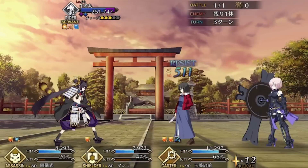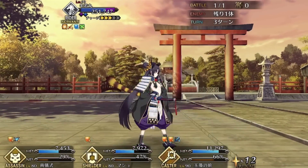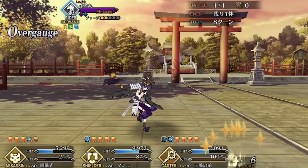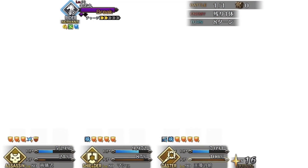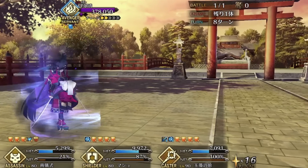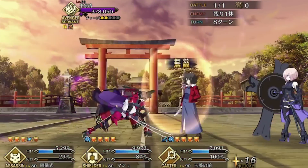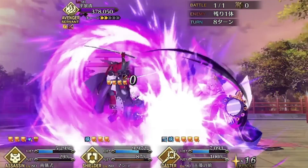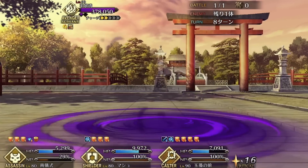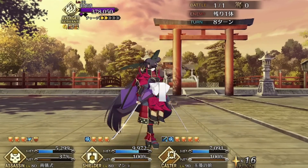The NP charge buff needs to be removed via Noble Phantasm, the attack debuff calls for a Buster card, the crit debuff calls for a Quick card, the Genji trait debuff needs an Arts card, and the regen effect can be removed with a debuff. The check for that last one happens at the start of Ushi's turn; the others go immediately, so you can chain lesser conditions before a big Noble Phantasm to squeeze out more damage. An extra incentive to meet these conditions is Ushi Wakamaru's damage resistance — every time you remove one of her buffs or debuffs, she loses a stack on that damage reduction.